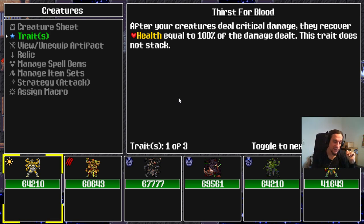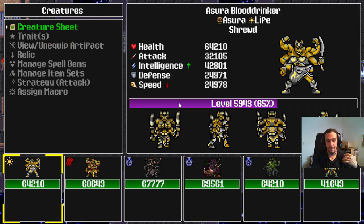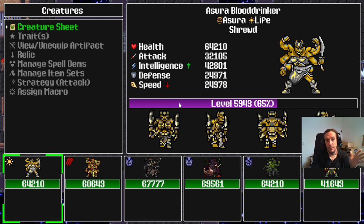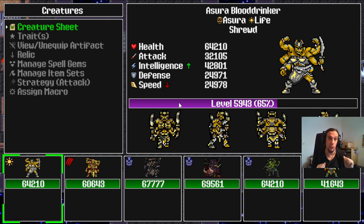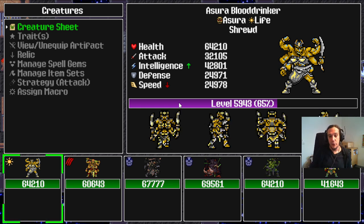As a beginner and intermediate player, 12 traits is most likely your limit. Later down the road, when you're more wealthy, artifacts have a trait slot too, where you can forge so-called trait materials in, giving you a third trait per creature — virtually up to 18 traits. As a rule of thumb, try to get your game plan down with 12 traits or less, ideally. Trait materials are random drops — you're at the mercy of RNG there — whereas creature summoning and fusion is a pretty reliable source of traits.